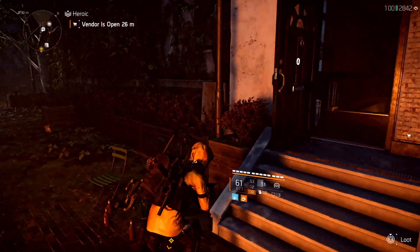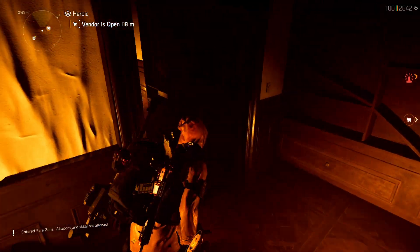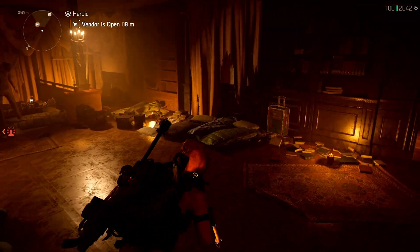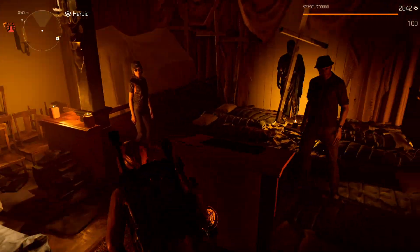Here's the entrance to Cassie's location. Go down the stairs — this is a safe area, so no weapons or any of that. You're not going to get hurt. And then you can pick up a side mission right here, and I believe another one right here.